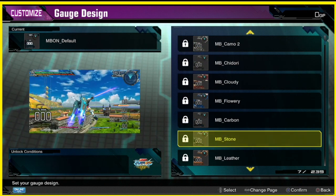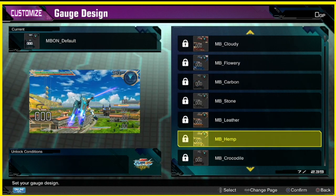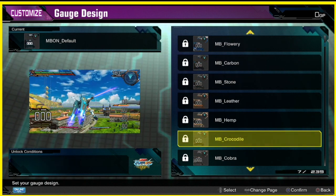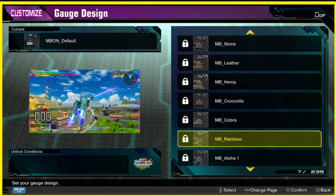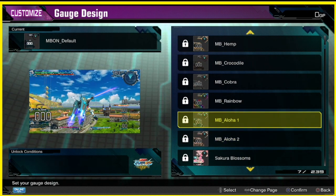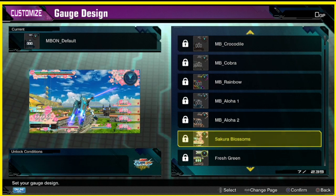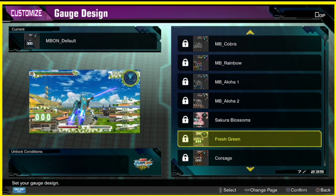Got cloudy leather — okay, that looks kind of cool. Hemp, crocodile, cobra — oh shit, rainbow looks kind of hot. Aloha — okay, that looks kind of... was that flowers or some shit? Yeah, I think that's flowers. Oh whoa, sakura blossoms, looks kind of cool. I like this one, I would love to choose that one.